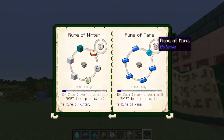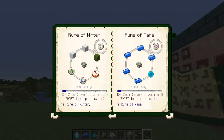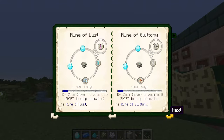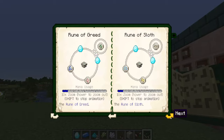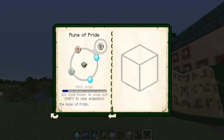The last ones are based on the seven deadly sins — there are seven obviously based on the seven deadly sins and then some others like the rune of mana, which obviously isn't a deadly sin — but then we have lust, gluttony, greed, sloth, wrath, envy, and pride.